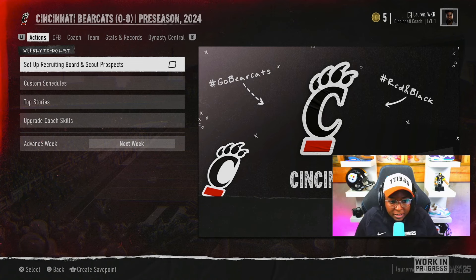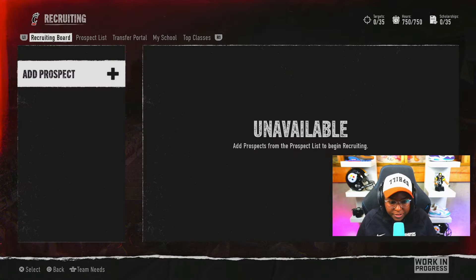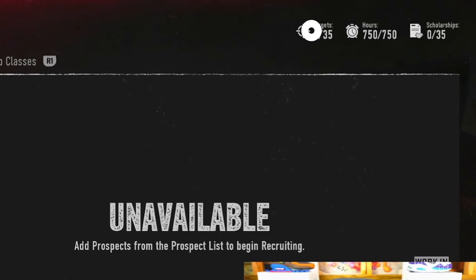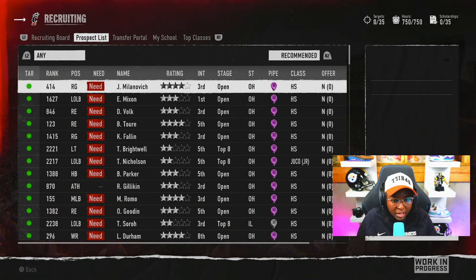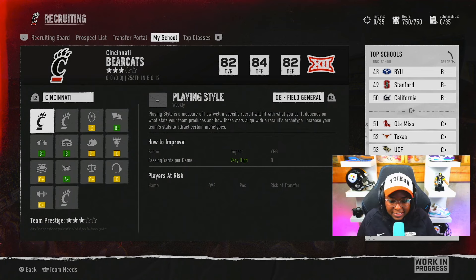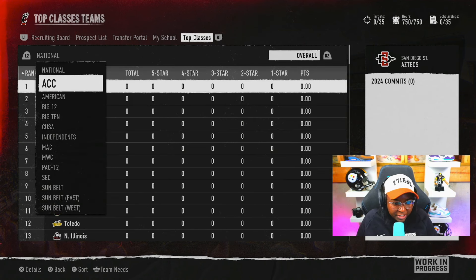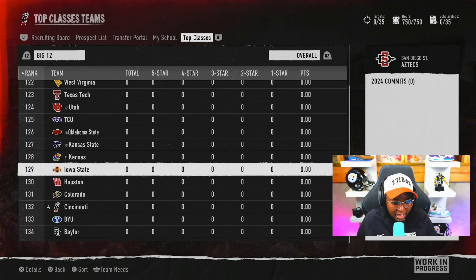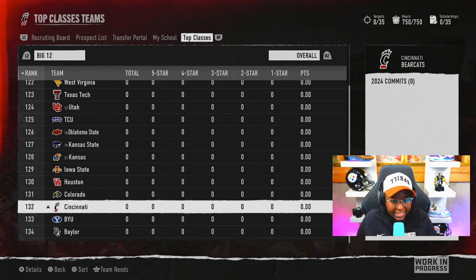Obviously the biggest thing we need to be concerned with right now is getting our recruiting board set up and looking at our scouts and prospects. We've got 35 scholarships that we can offer and 35 players that we can target. We've got the recruiting board, a prospect list, and the transfer portal — no one's in the transfer portal right now. As far as what's going on with the school, we're about a C-plus: 82 overall, 84 offense, 82 defense. Defense might be some of our biggest concerns. Arizona State is the big guy in the Big 12 right now and here we are at the bottom of the division.